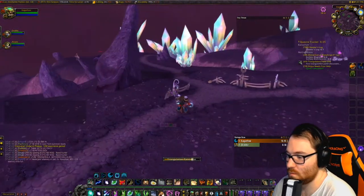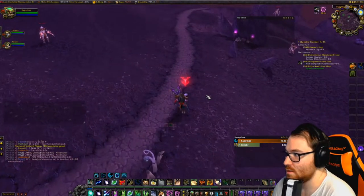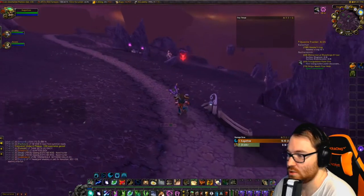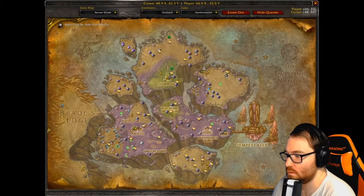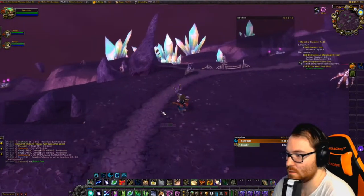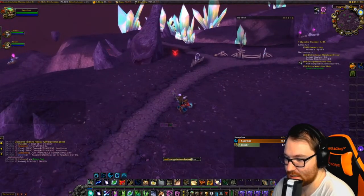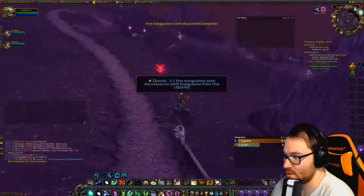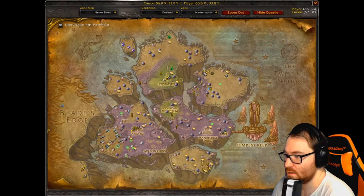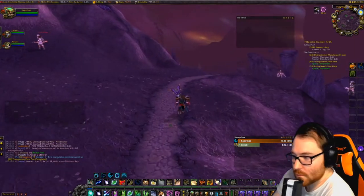We've landed here for Triangulation Point One. You use the item, and then you just have to walk to the indicated spot and it completes. It makes an arrow pointing to the location, you run to it, it says completed, and then we head to the ethereal camp to turn it in.